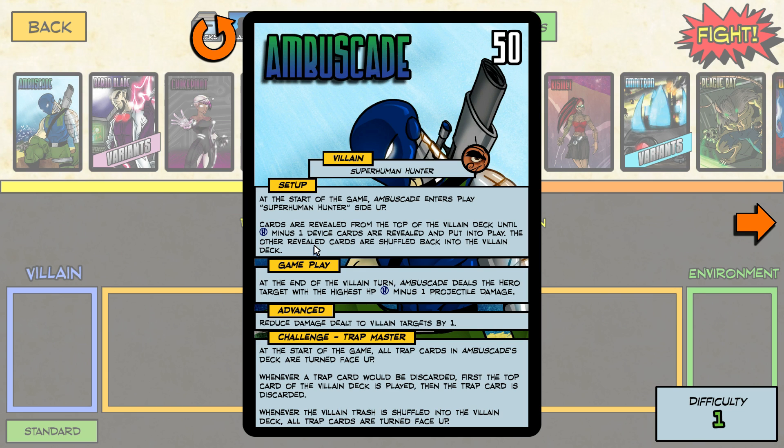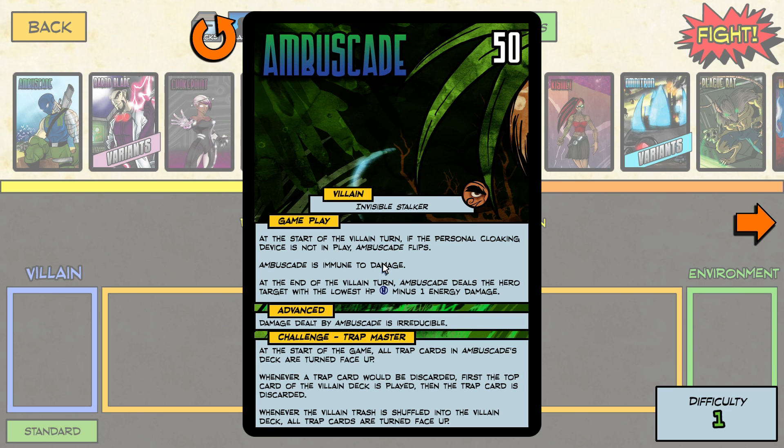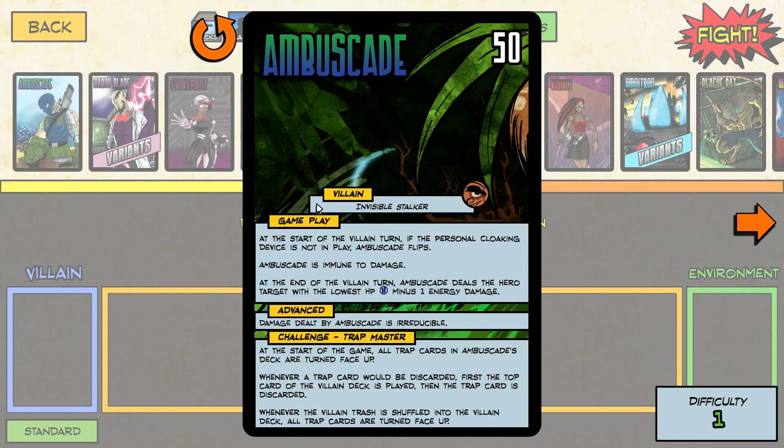He's got guns and cloaking fields and things like that. Whenever you see the blue H on the villain card, it represents how many heroes he's facing — you can play three to five heroes. At the end of his turn he hits the hero with the highest hit points for two damage. However, if the cloaking device card enters play, it flips him over to the invisible stalker side, where he's immune to damage and starts targeting the hero with the lowest HP instead — a real sniper assassin type, very dangerous.